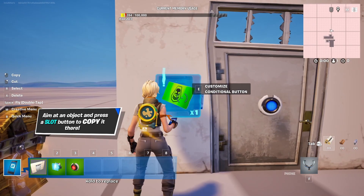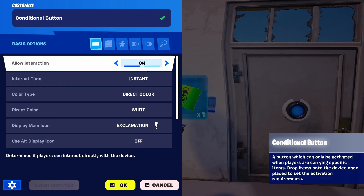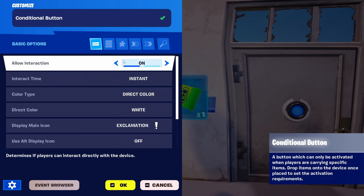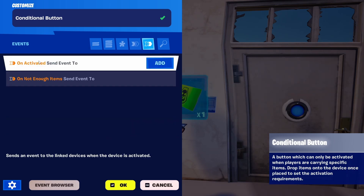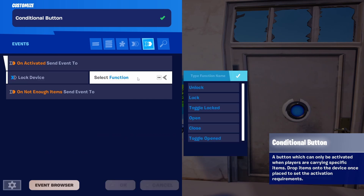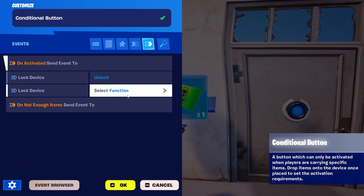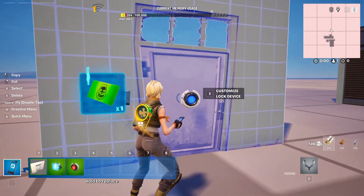Now we simply need to connect it with the lock door. So we're going to enter it and keep all of these options since we just want to use that single card. Under events, on activated, we're going to add a device — a lock device — set function: unlock, and again a lock device, set function: open, so that we see the door opening.